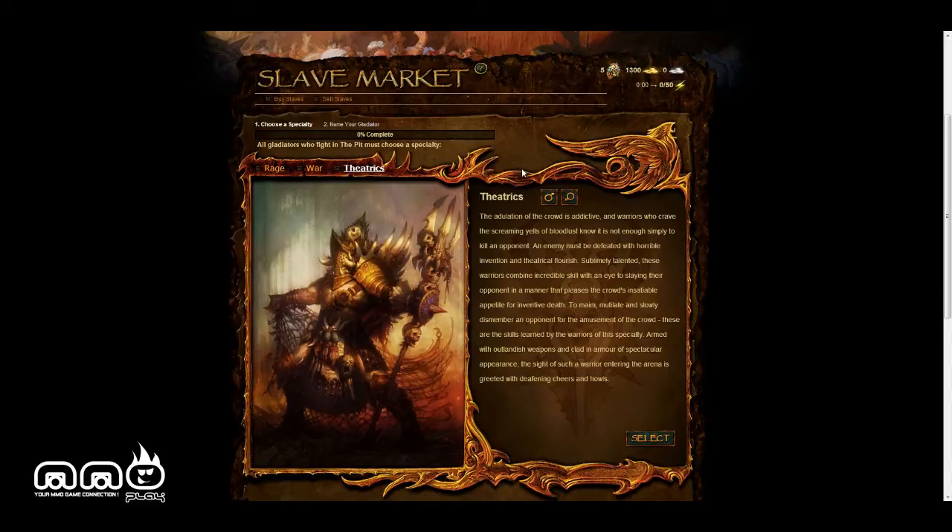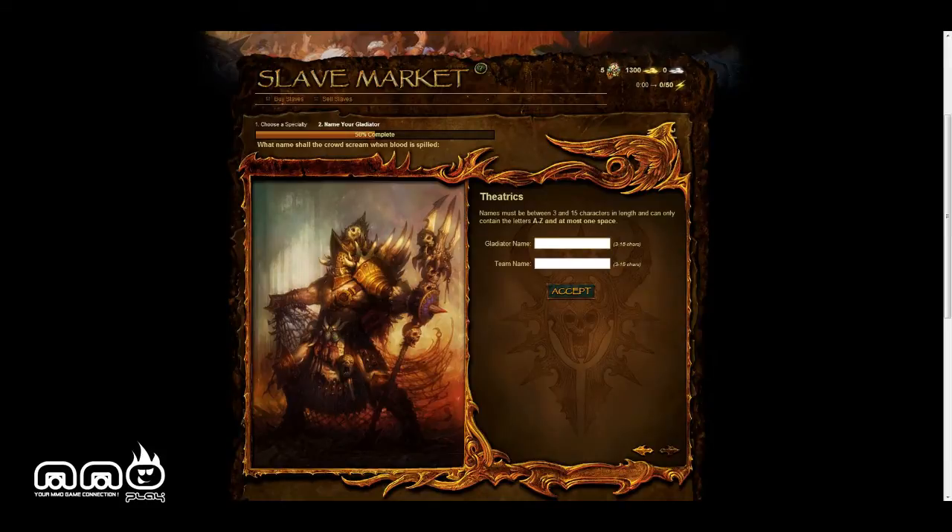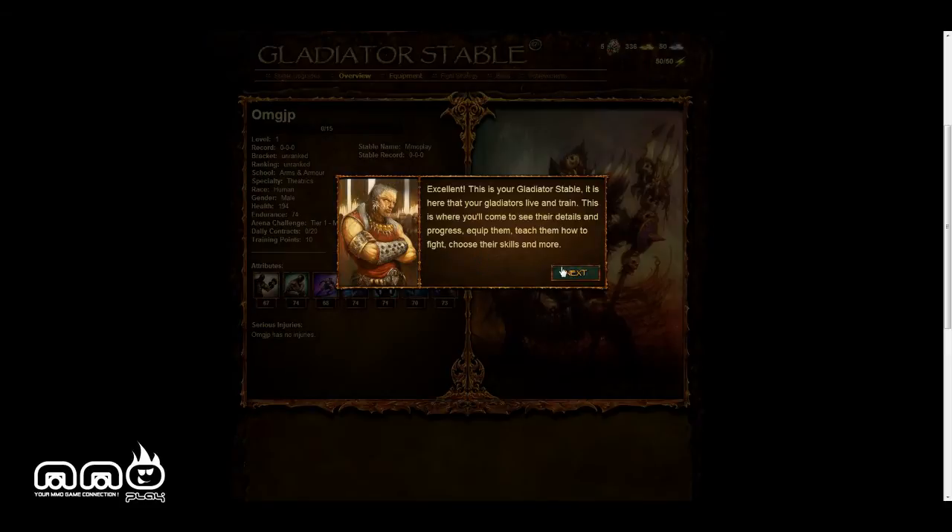It's an arena-based game, so the choices are going to be very strategic. I'm going to be the theatrics just because it sounds pretty interesting. We're 50% done this little tutorial. We'll go ahead and make our gladiator name and our team name. Okay, we're now in. This is your gladiator stable — it's here that your gladiators live and train. This is where you'll come to see the details and progress, equip them, teach them how to fight, choose their skills and more.